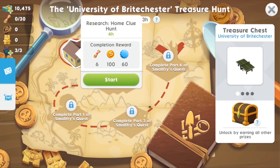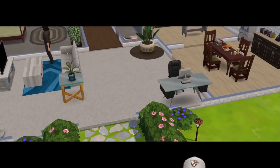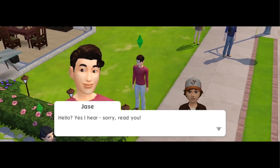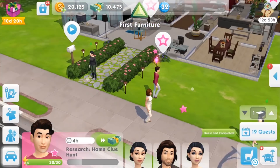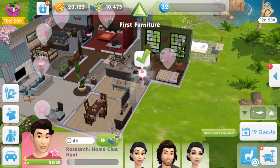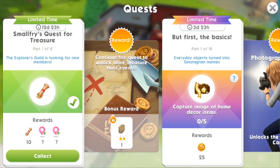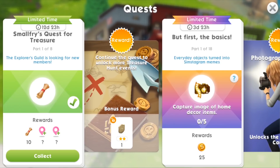Our first step is to start the home clue hunt event. Looking at the rewards, this gives us a new type of reward called clues, which we need to perform some of the other events in the treasure hunt. We kick that off and we get an incoming message from Smallfry as he introduces himself to the player via his walkie-talkie. We're in the home clue hunt event — this one just takes place in the Sim's house and you can do a variety of actions around the home, like grabbing a snack or checking treasure hunting forums online. We've now ticked off the first step of the quest.